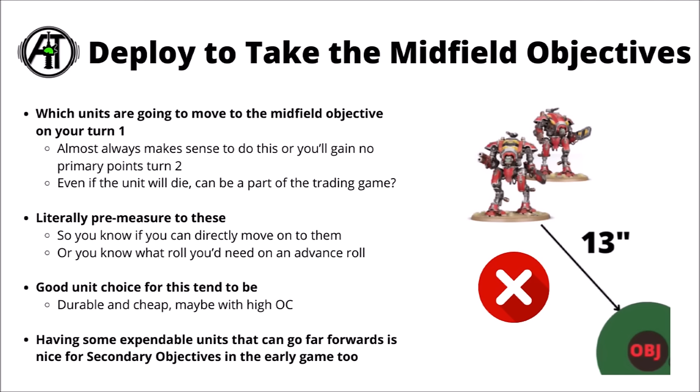For putting things on midfield objectives, I'd literally pre-measure. You don't want to find out that the unit you wanted to shoot with is just one inch short of normal-moving onto that objective, or discover you needed a 5 or 6 on an advance roll when better deployment could have made it a 3. In general, I want these units to be the cheapest and most durable you have — things that don't matter as much if they take enemy firepower, though some armies will just want enormous units like big terminator blocks or aggressors marching up to deal damage while holding midfield.